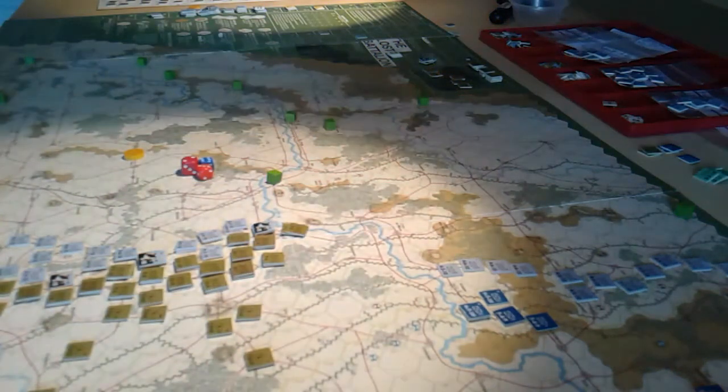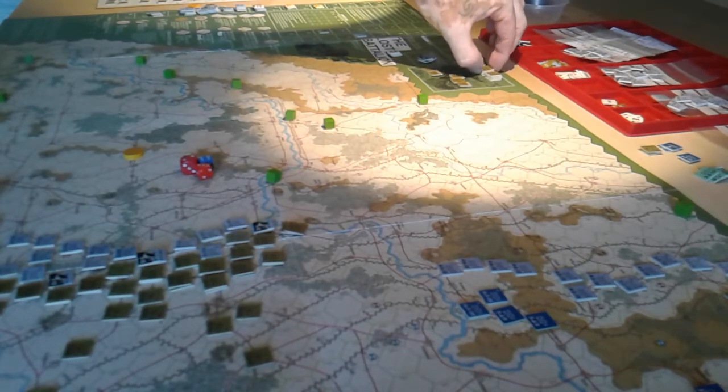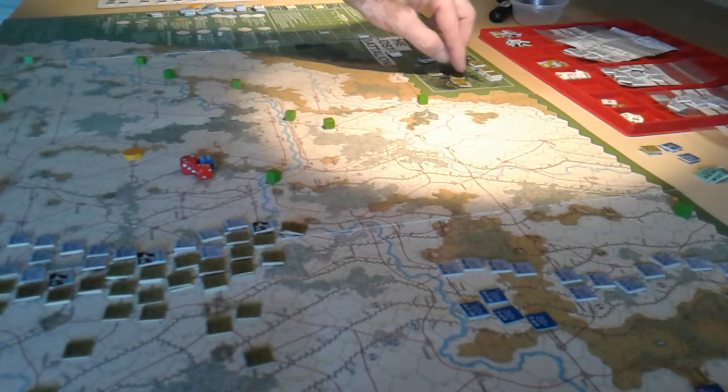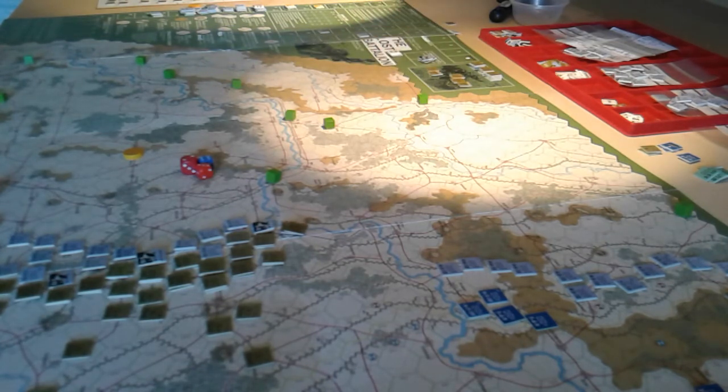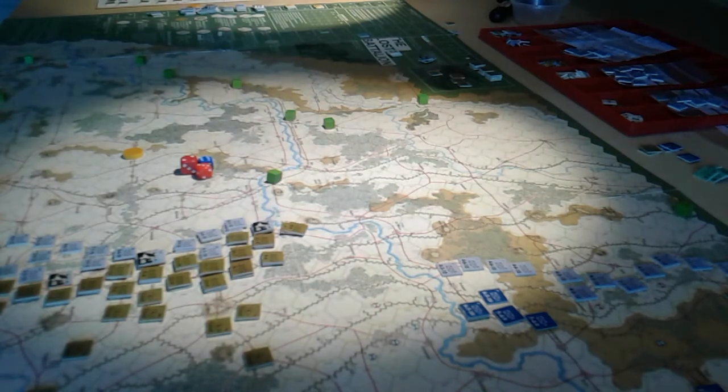The Germans will go quite quickly. The Americans have only got essentially two more divisions to bring on. Back here you can see they've got three divisions in reserve — they're planning on not wanting to use those at all. They've only got seven replacements left; the Germans still have five out of their ten. The Americans want to leave those reserve divisions untouched, cycle them into rest and recuperation, ready for the final push — one turn of hasty attacks to cross the Meuse and take the victory hexes.